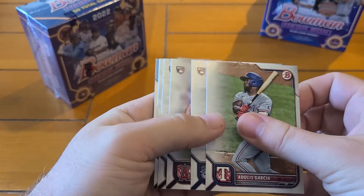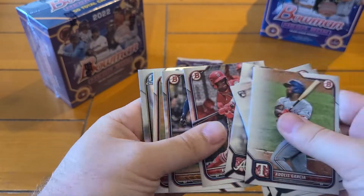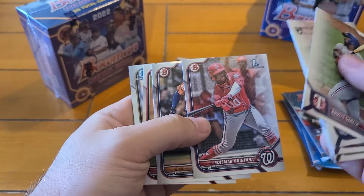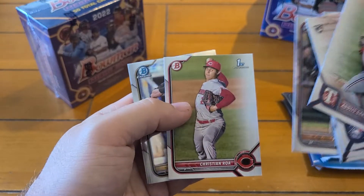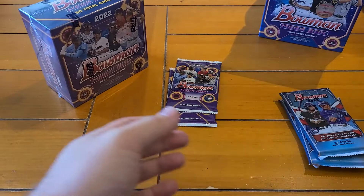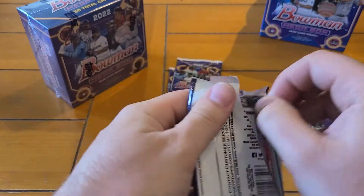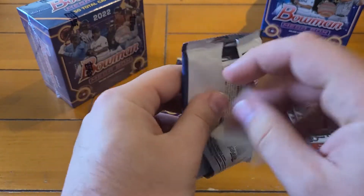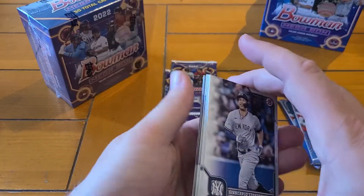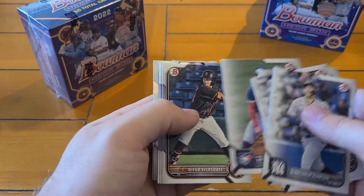Still looking for big prospects — the Wander Rookie. You can still get Khalil Watson, Ellie De La Cruz, Colson Montgomery, so look out for those. Henry Davis and Colton Couser there. But you really buy these for the Mega Box cards. Love the look of the Mojos — very nice looking cards. Let's see what we get.